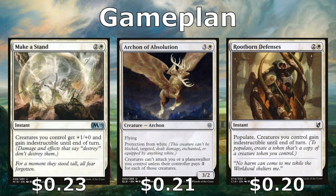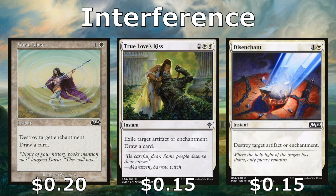Make a Stand and Rootborn Defenses both give our creatures indestructible, protecting our board. Make a Stand also gives them all +1/+0. Archon of Absolution is a 3/2 flyer that has protection from white, making it a bit harder to remove, and it makes opponents pay one mana for each creature if they want to attack us — not a huge tax but it deters them and keeps us in the game longer.